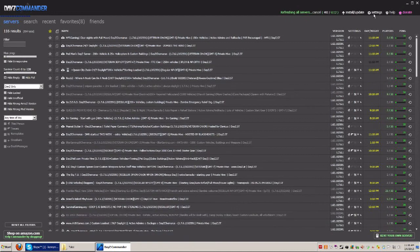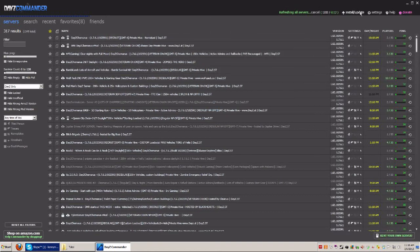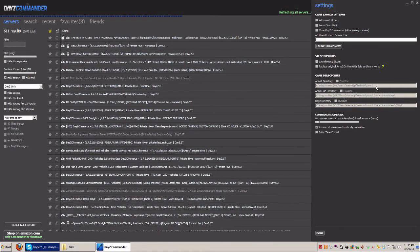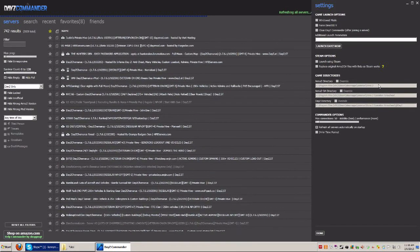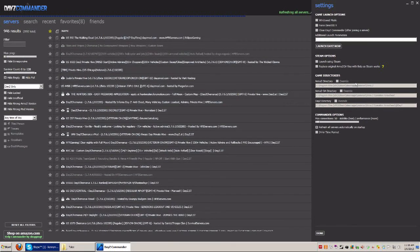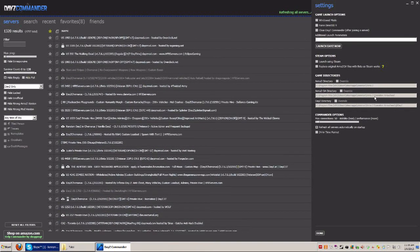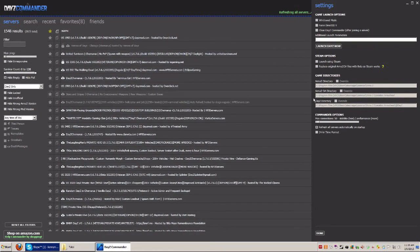When you open DayZ Commander, follow a couple of really important steps. First, make sure your settings are set up correctly. In the top right, you'll see Settings — click on that and make sure your game directories are pointed to the EXEs. Mine's the default where Steam installs it. I'm using 64-bit Windows 7, so mine's installed in C, Program Files (x86), Steam, SteamApps, Common — and there's the Arma 2, Arma 2 Operation Arrowhead, and DayZ directories. But you don't have DayZ installed yet, so don't worry about that just yet.